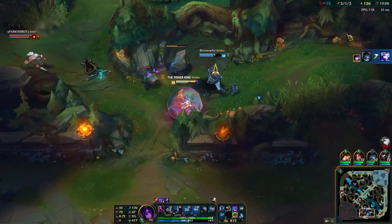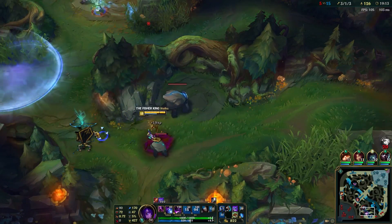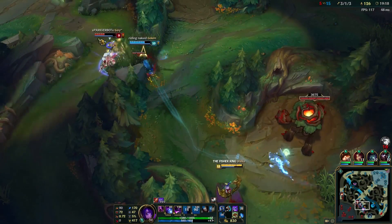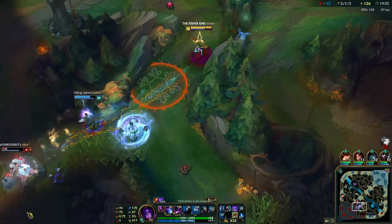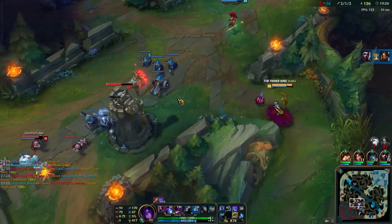If you don't fancy heading mid, Morgana's E, Black Shield, also makes her a handy support. Morgana can use Black Shield to protect allies and herself from incoming crowd control and magic damage. A few choice items transform Morgana into a utility mage, able to put down damage but also help out her team.